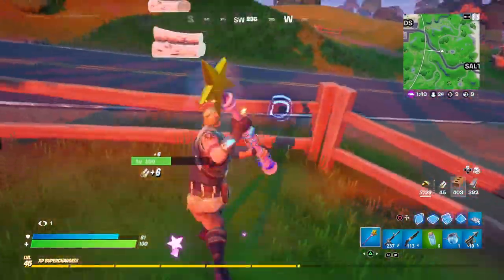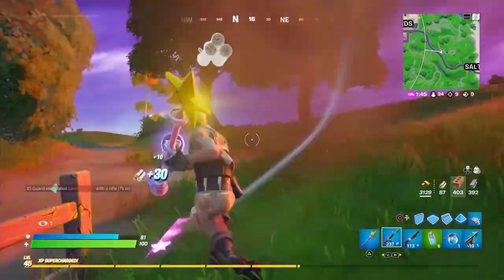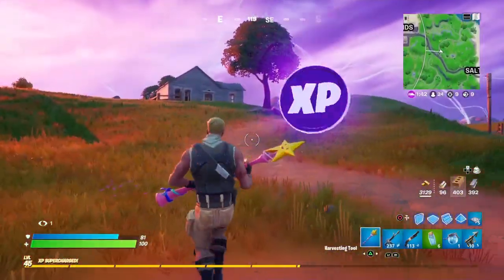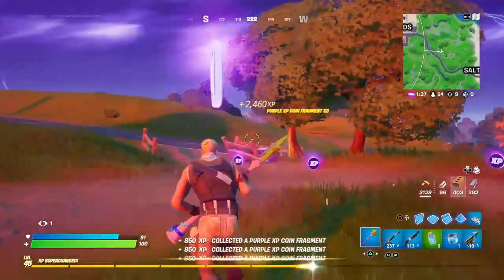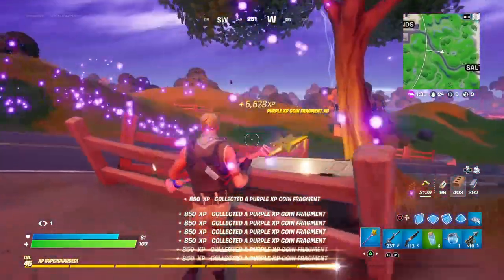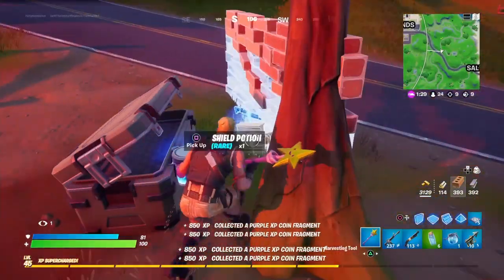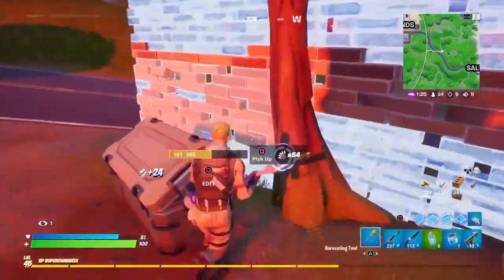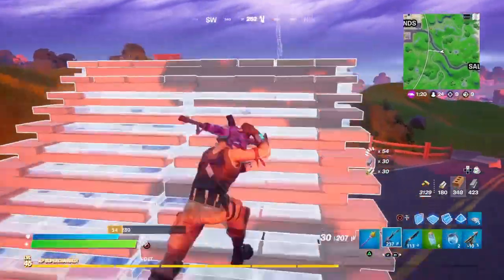The Robo Ray skin actually comes in a Save the World starter pack along with a pickaxe, a back bling, and pretty much every starter pack or any pack anymore has V-Bucks in it. So we know that we're going to get V-Bucks. How many we don't know — it could be the normal 600 or it could be a thousand. I think since it's a starter pack, it will be just the normal $4, 600 V-Bucks, a skin, a back bling, and a pickaxe. This is a really good pack.